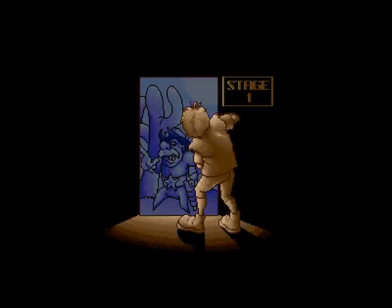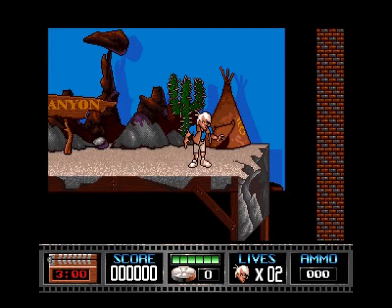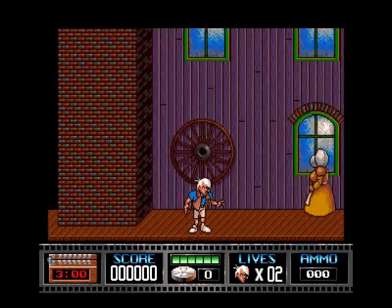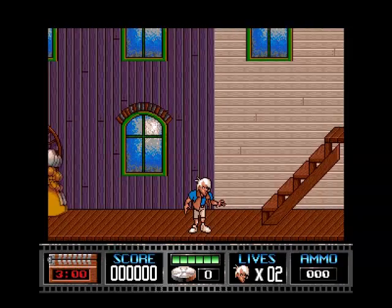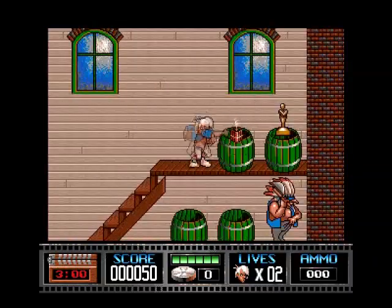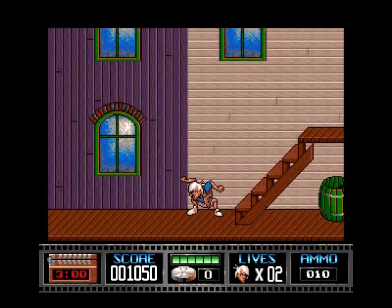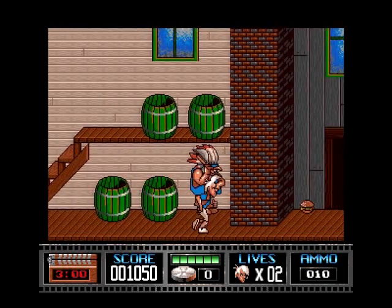Alright, so we've got the disc game loaded. Stage one - I see what they've done there, it's a stage and it's stage one, very clever. Here we are - up to jump. If you hold down and fire you switch levels, so I need to go up the stairs. If you get that you can fire - fire dynamite. Right, I'm not supposed to get in there.